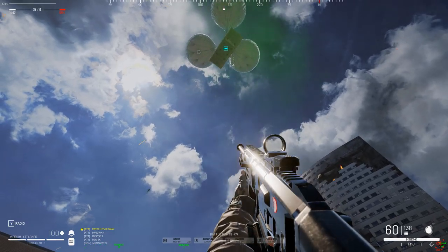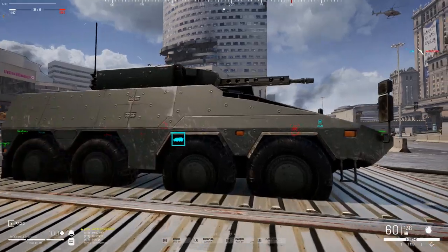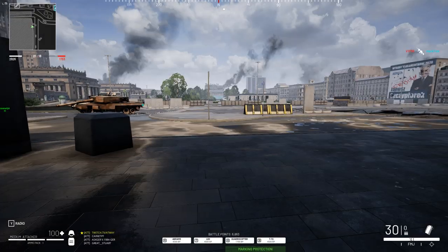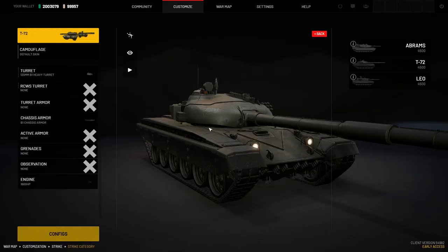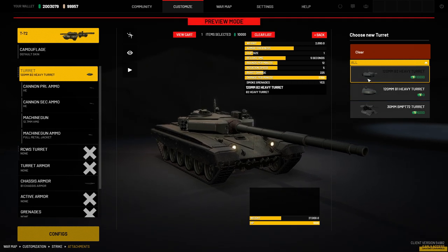As for armored vehicles, the video won't go into details of every single one, because they do not have significant differences within the same type. Infantry fighting vehicles, armored fighting vehicles, and main battle tanks can be dropped only into the main spawn zone. Armored vehicles can be upgraded in the customization tab, but it will increase their cost of requesting.